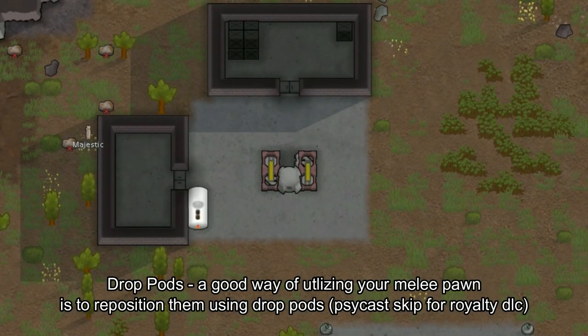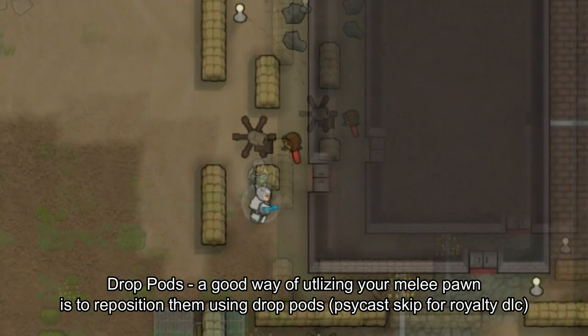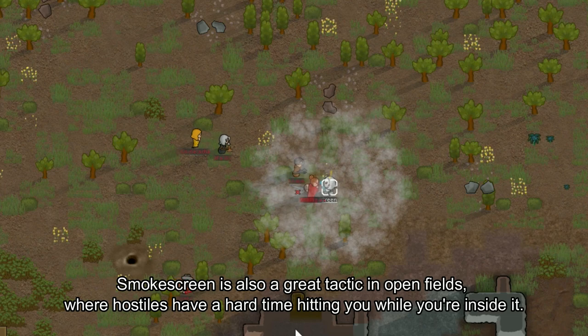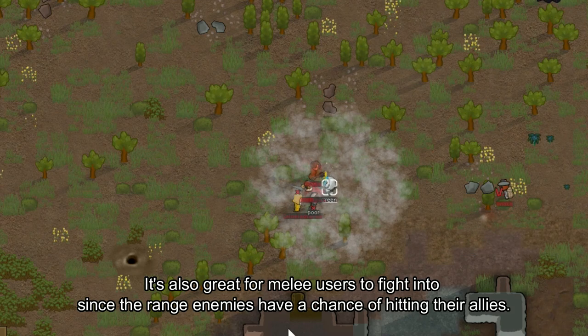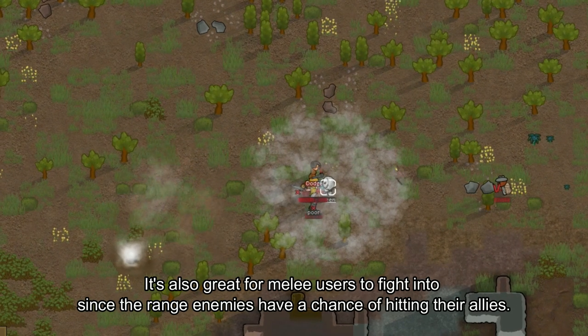Drop Pods are a good way of repositioning your melee pawns to eliminate key targets. Smokescreen is also a great tactic to use in open fields, where hostiles have a hard time hitting you while you're inside it — it's also great for melee users since ranged enemies have a chance of hitting their own allies.